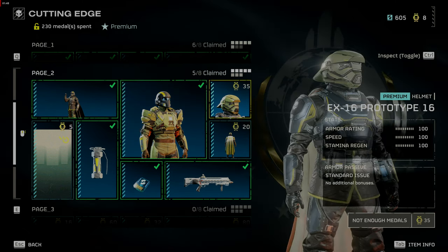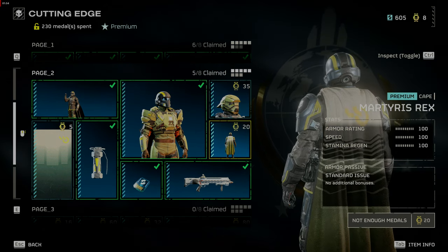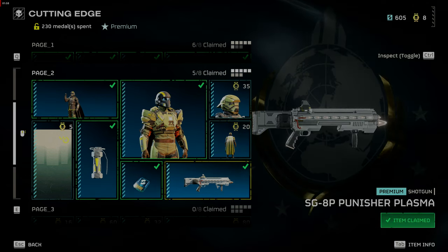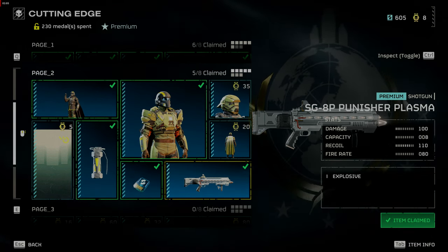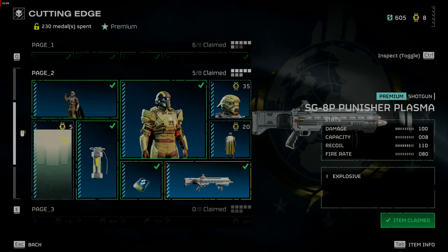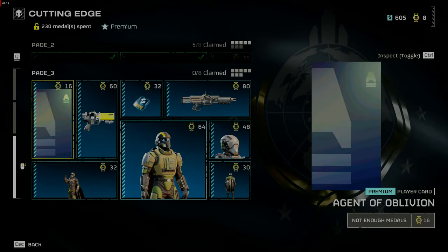The EX-16 prototype armor has the Electrical Conduit passive. This is the matching helmet. The Martyrus Rex cape. The SG-8P Punisher Plasma costs 100 damage, has a capacity of 8, recoil of 110, and a fire rate of 80 with explosive rounds. This is the Martyrus Rex player card.